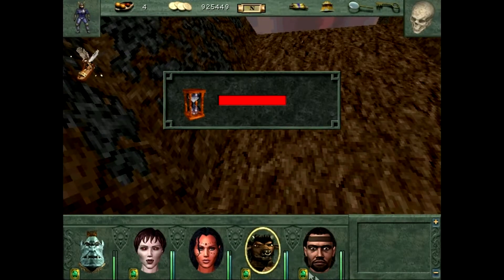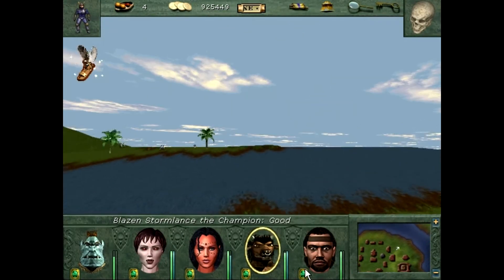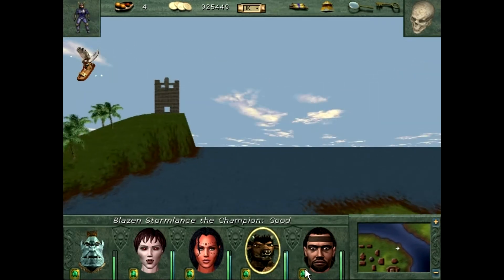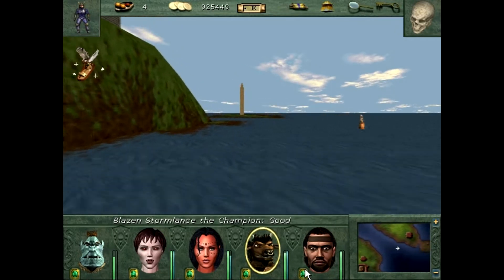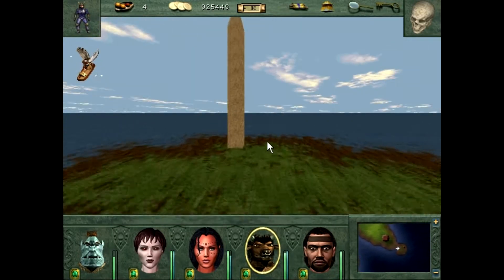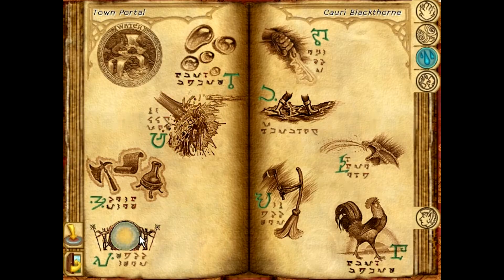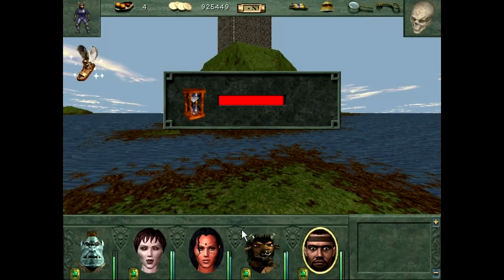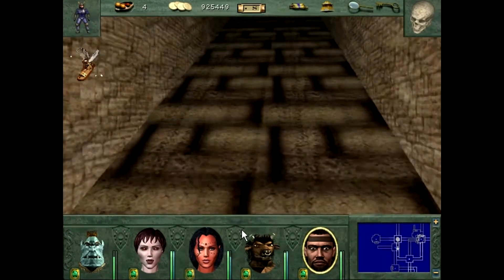Next up, Regna. Regna we did encounter — a lot of those we actually encountered as we were going through this. When I say Dagger Wounds is the trickiest, I mean you're not going to encounter that obelisk just naturally walking around doing quests. You're really going to have to search for it. You really have to want it to have it.